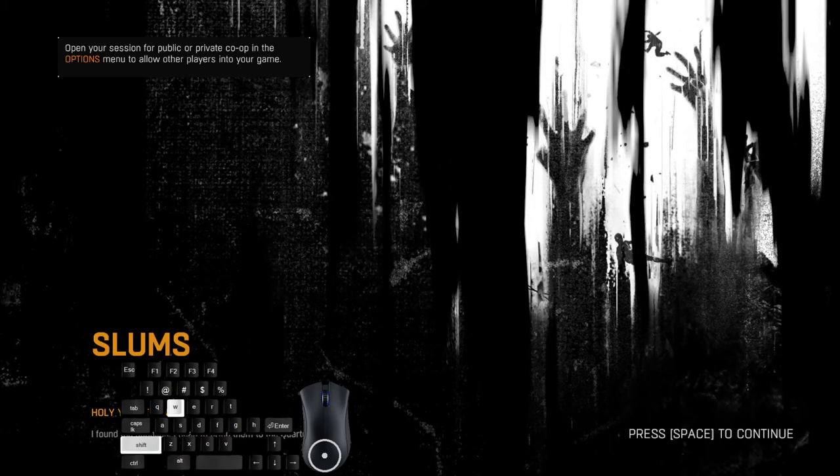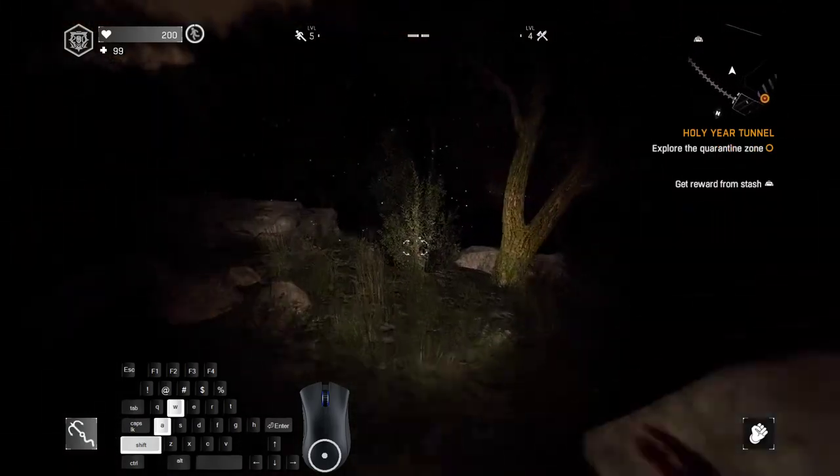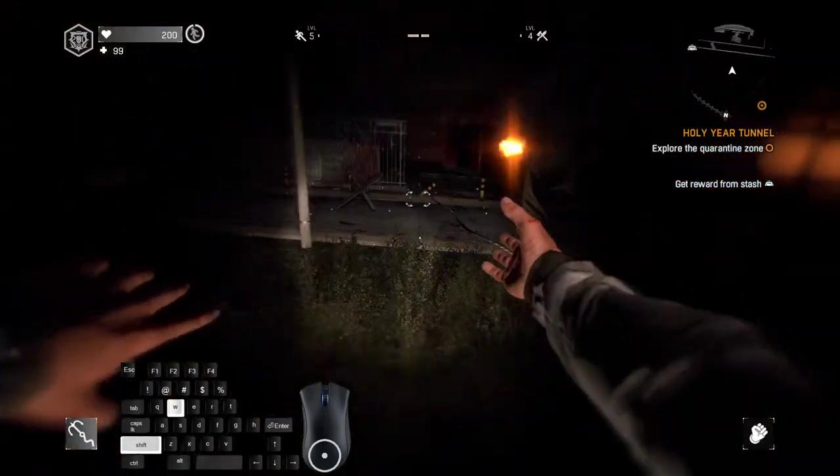Hold Shift, hold W, press space, hold D, match space to skip obstacle. Drink a potion to be faster, grapple your way down.